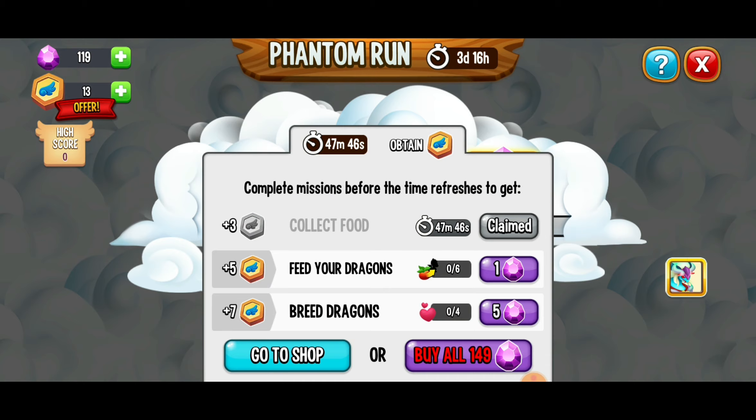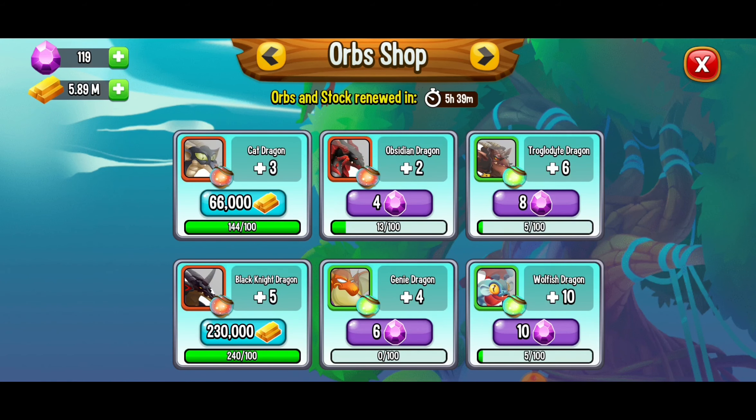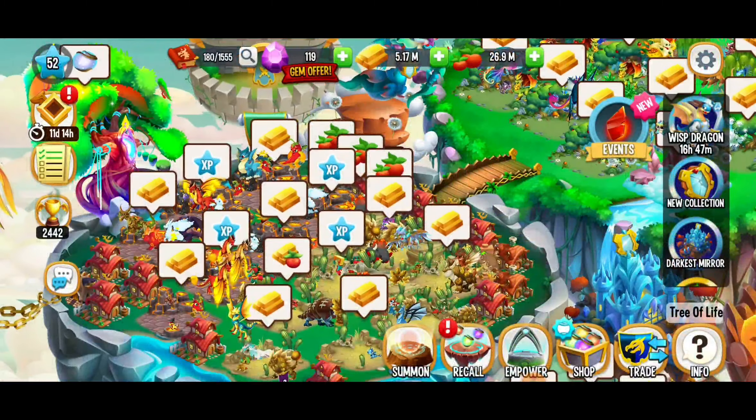We got that — looking good. Make sure to claim your flight stamps; you have to claim them. It's a little bit of a tricky thing there, but not too shabby at all. I'm getting distracted, but I'm just going to get those orbs from the Tree of Life.